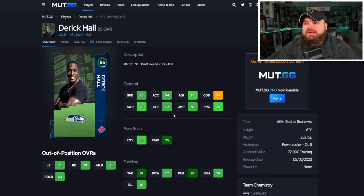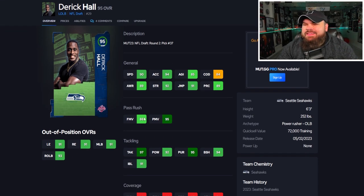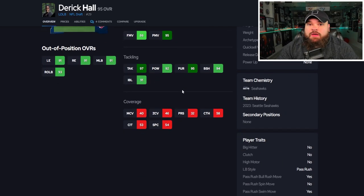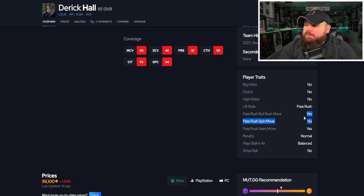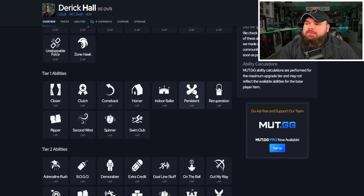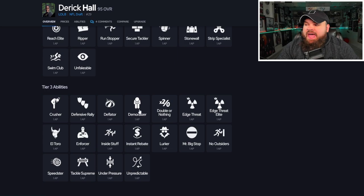Next up are a couple of rookie cards. First is 95 overall Derrick Hall, picked in round two, pick 37 by the Seahawks. He has 90 speed, 94 acceleration, really good power moves, not the best finesse moves, and pretty solid block shed and impact blocking. For his traits, he has Bull Rush on yes and Swim Move on yes — you'd actually prefer just Bull Rush on yes since his power moves are high and finesse moves are a bit lower.